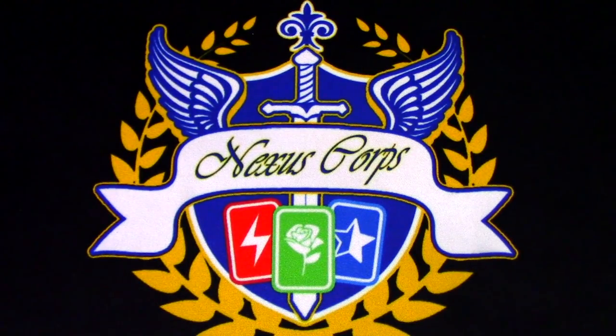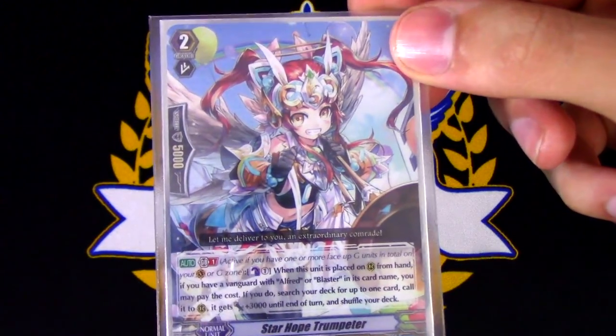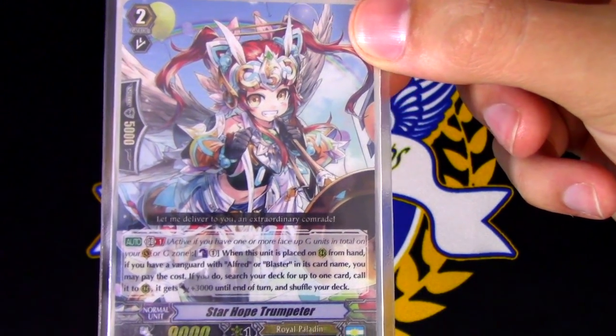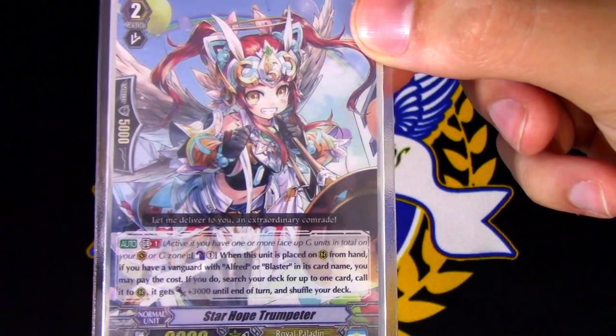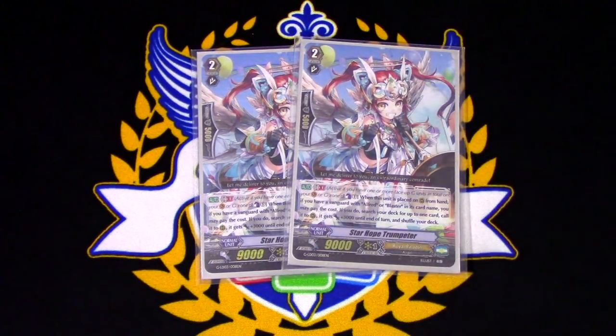Since we are trying to find all these key cards to win the game, I decided to run two copies of Star Hope Trumpeter. It's the only card in the deck that has a GB cost, and since we're going to be striding as soon as we can, we're not really worried about the GB cost. Star Hope Trumpeter's skill is Generation Break 1: when this is placed on rear guard circle from hand, Counterblast 1, if you have a Vanguard with Blaster or Alfred in its name, search your deck for up to one card and call it to rear, and it gets plus 3k. Our search targets are going to be cards like Javelin LaRouche, Floral Paladin Flogal itself, or Blaster Blade if we're missing one.